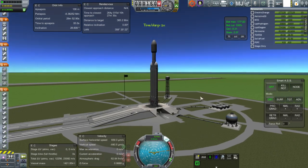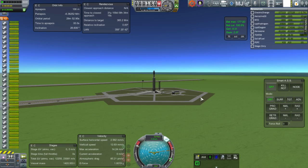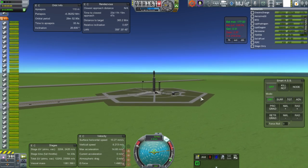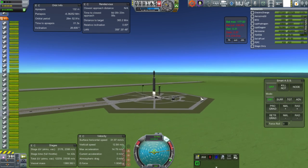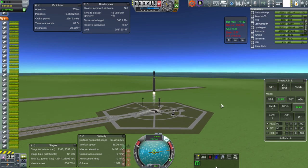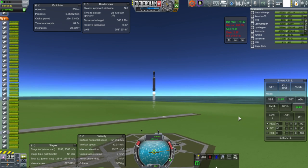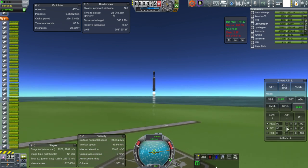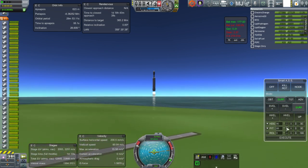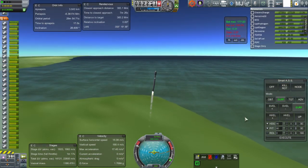Here we are with Falcon Heavy — ignition, engines running, all 27. And boy was this laggy. Launch. This time I have fuel cross-feed again. You can see the 18 engines on the boosters depleting their kerosene faster than the other nine on the core.